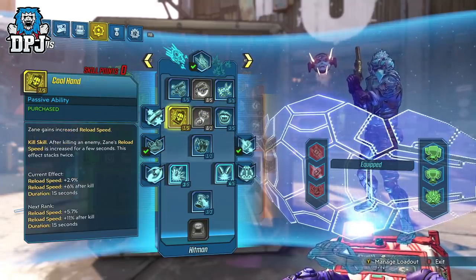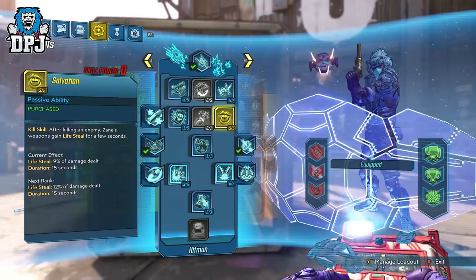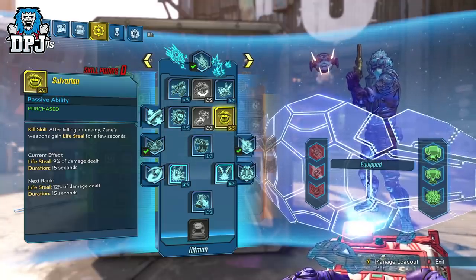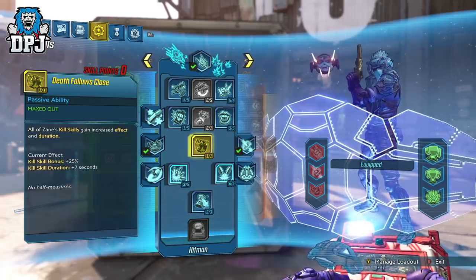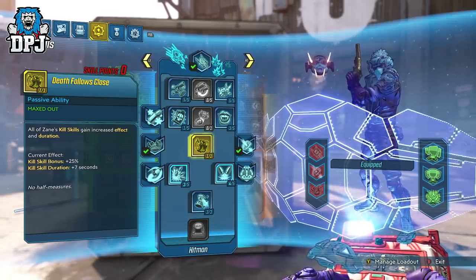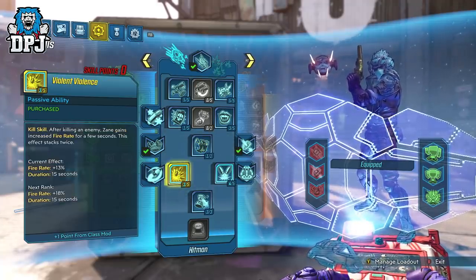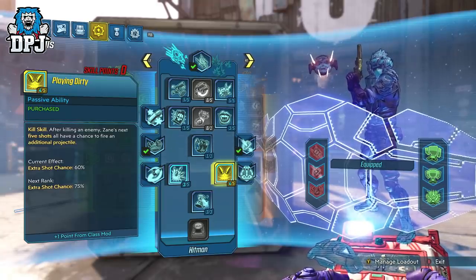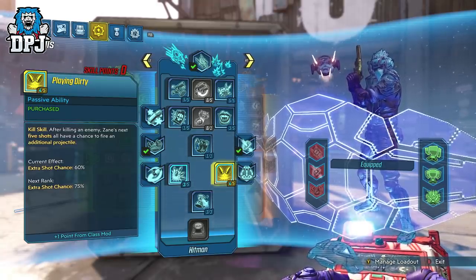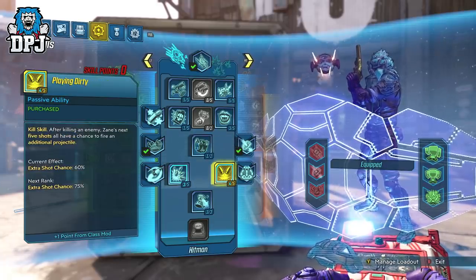Apply one point into Cool Hand which increases reload speed, and three points into Salvation which gives us important life steal at 9% per damage dealt, before the extra benefits of the class mod. We then have Death Follows Close which gives increased effect and duration on all kill skills selected — another 25% effect bonus here, meaning with this class mod we're getting an additional 50% bonus on all kill skills. I then put two points into Violent Violence which increases fire rate by 9%, and three points into Playing Dirty which gives a chance to shoot additional projectiles at 45%.